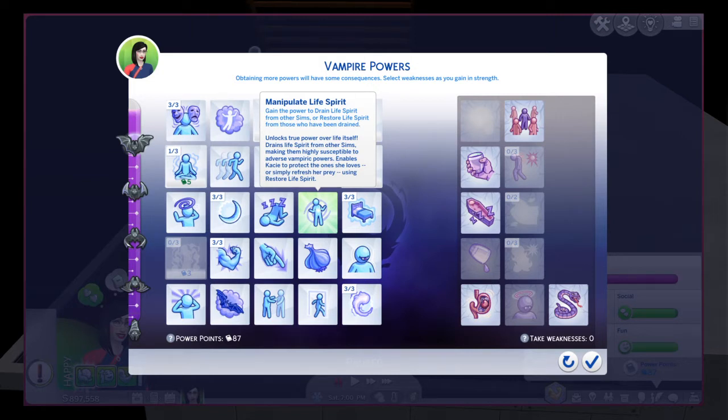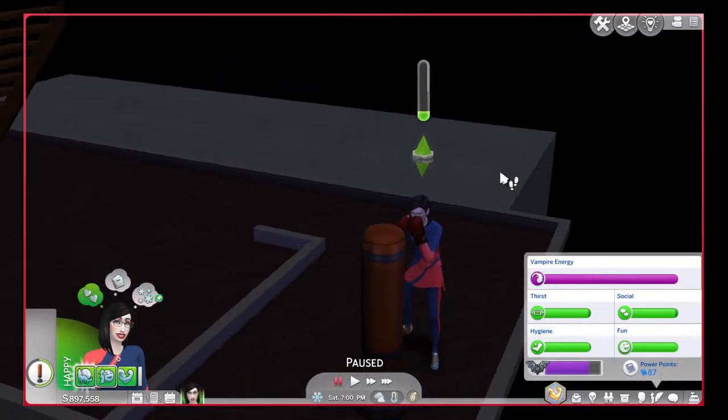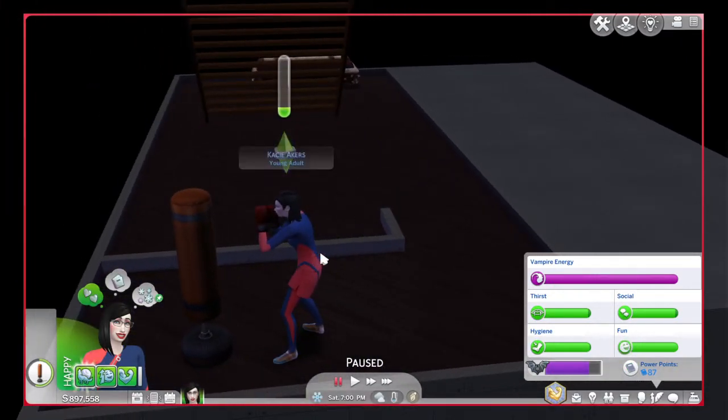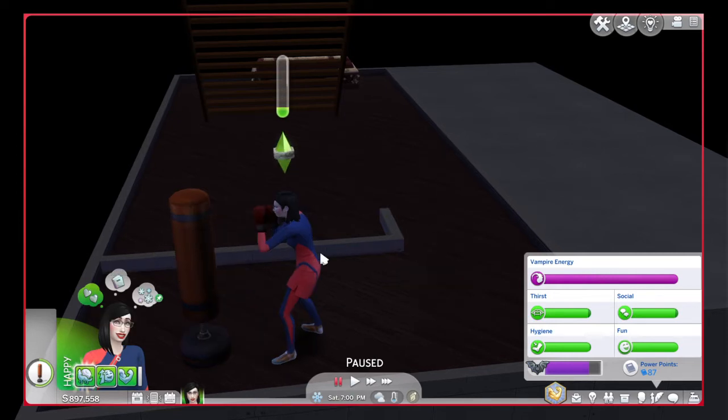There are two to three ways to replenish vampire energy, depending on the weaknesses you have chosen. If you have Sleep of the Undead, there are only two options, but if you don't, there are actually three. The three total options are: meditating with a dark meditation — you click on your Sim, go to Vampire, and select dark meditation. Do note that it will give you an energized moodlet, and you won't be able to use dark meditation again until that moodlet expires.